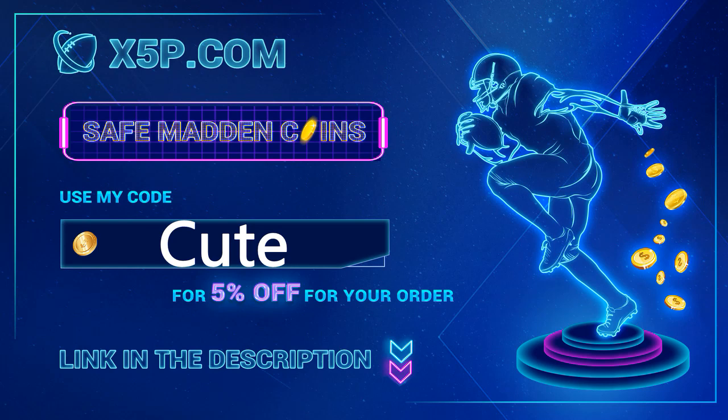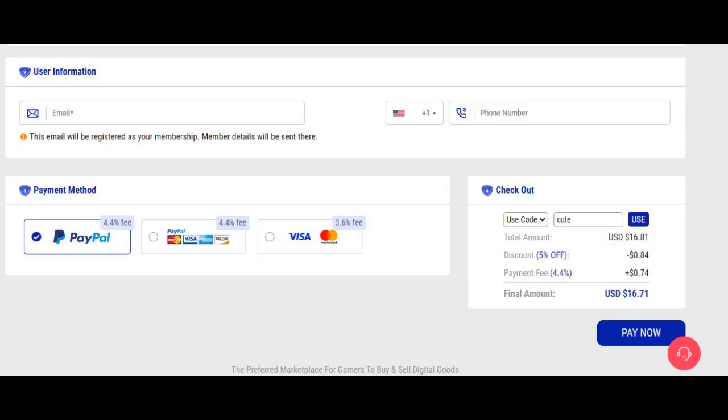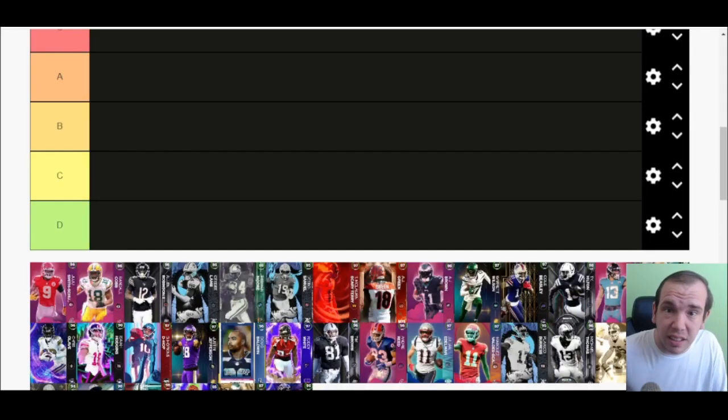xyp.com — use code 'cute' at checkout. It's easy, fast, legit. Stop gambling your money on packs, get the team you want. Look at the players you want right now. 500k is below 17 dollars. Wide receiver tier list — let's get straight to the point.